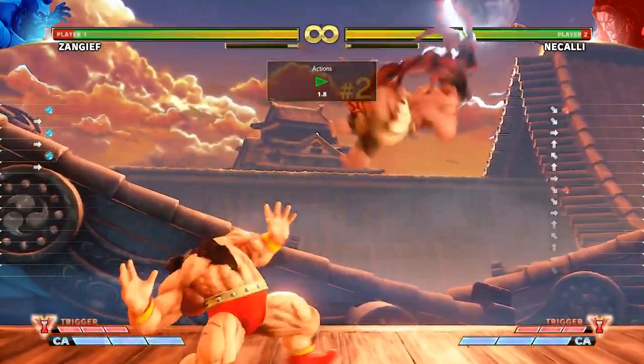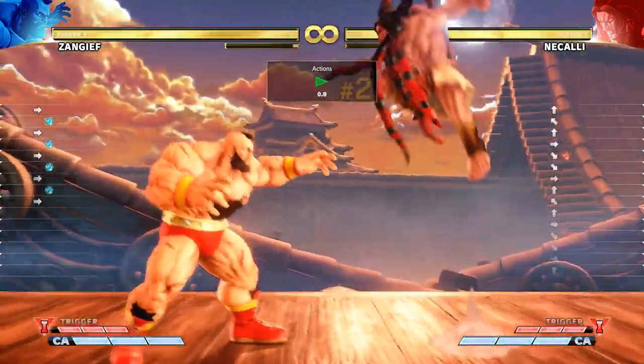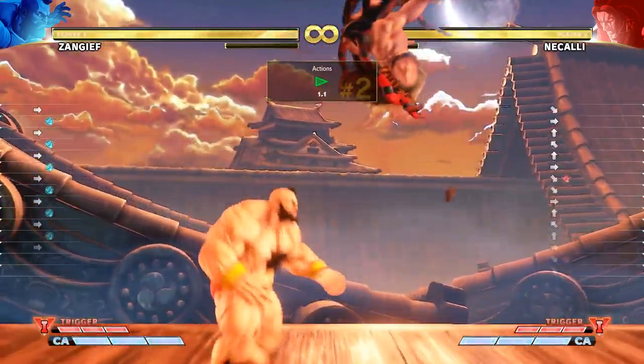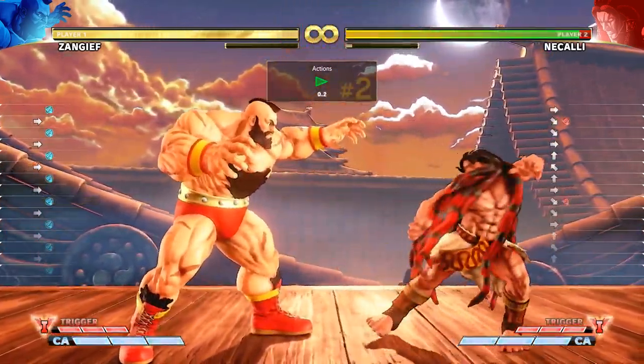As you can see, Zangief is another character with a very tall light punch hitbox, similar to Chun-Li's light kick. You can hit opponents earlier than they expect and score a counter hit, but when it comes to beating an active jump-in it can only trade at best.